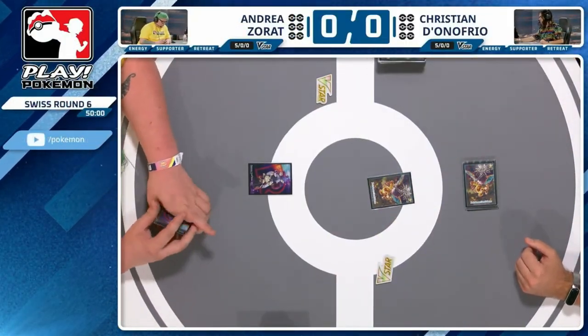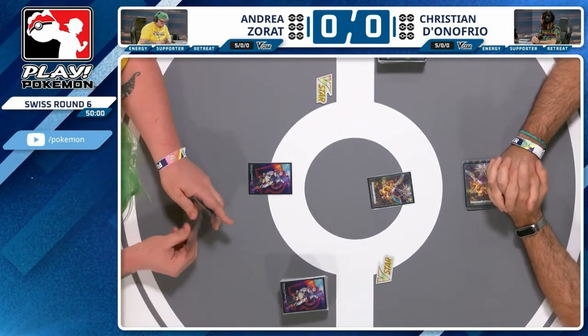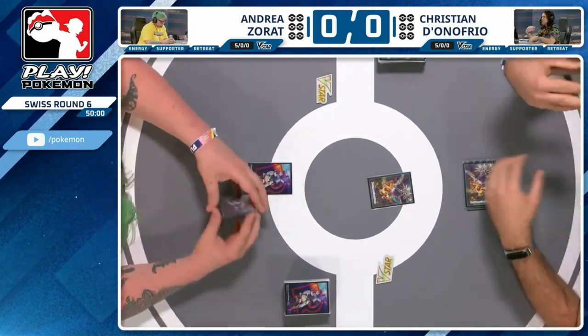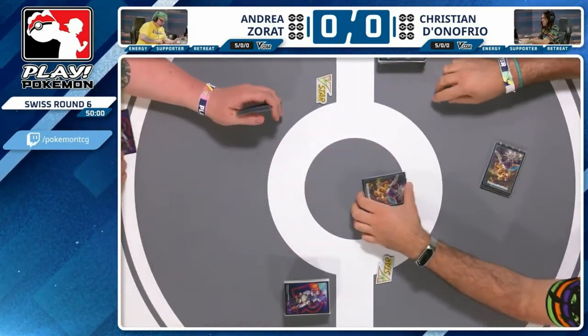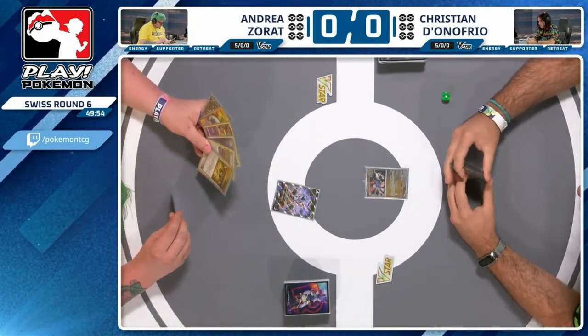You've got a peek at Andrea's prizes there — he's playing an Arceus V-Star variant with Giratina. Andrea's actually played a lot of Arceus builds all year, pretty much, so he's going to be sticking with the tried and trusted Arctina. This was a tough matchup for him though, because of the high damage output of the Raging Bolt EX. Let's see how this one plays out.